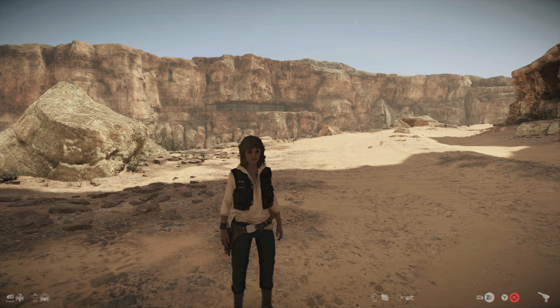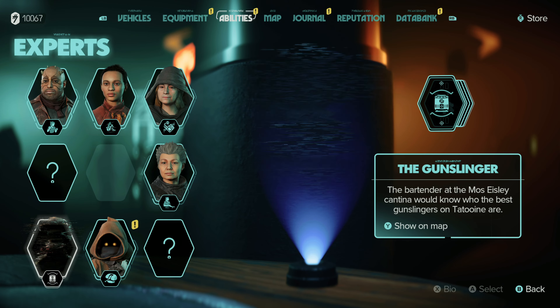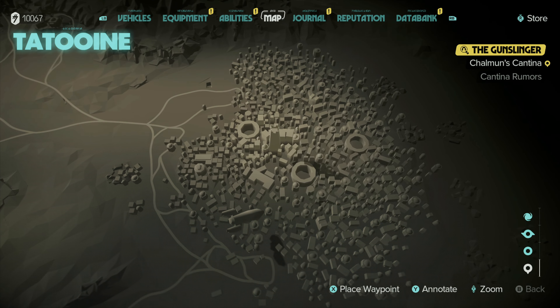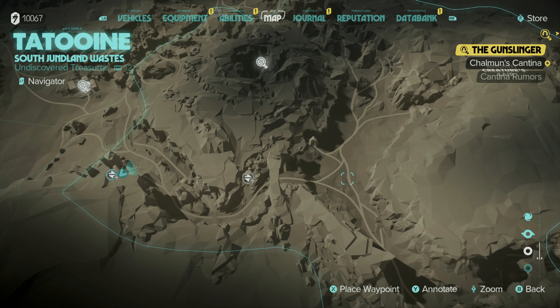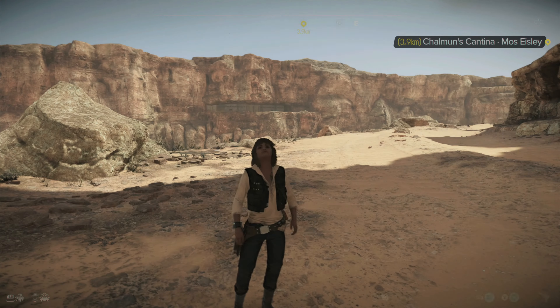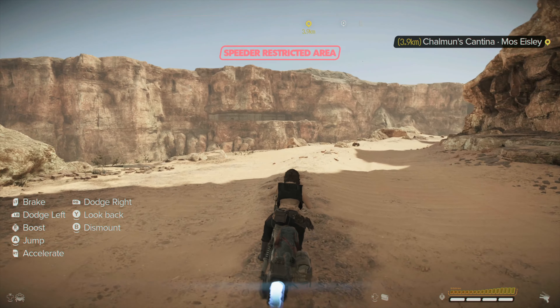Welcome back to Star Wars Outlaws. We're continuing where we left off — going to unlock a few more of these, starting with one on this planet. I think tracking this one is going to be a good one to go get. It's fairly straightforward journey if we head out of the canyon and straight towards our objective. Let's start heading there — I actually really like the driving in this game.